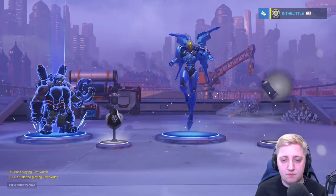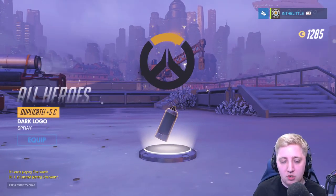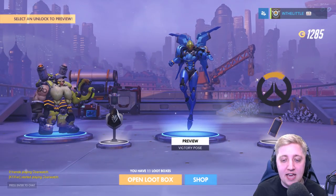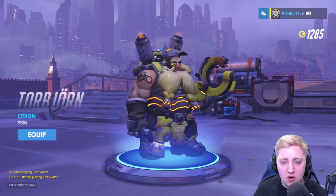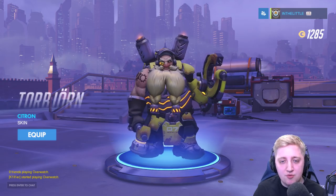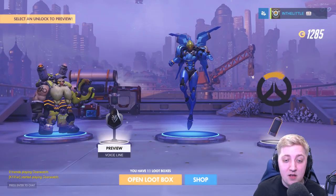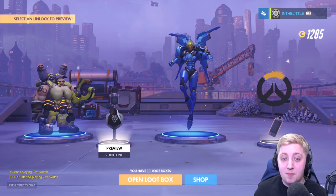Two rares. We've got a dupe of a spray which is obviously shared across all the heroes. We've got a Pharah victory pose — I'll use it. And is that a skin for Torbjorn? It's called Citron. I mean, I think that's technically yellow — it's about as close to green as we're going to get, but we did get that way cooler skin earlier on, so we'll leave that one for now. A voice line for Reaper.